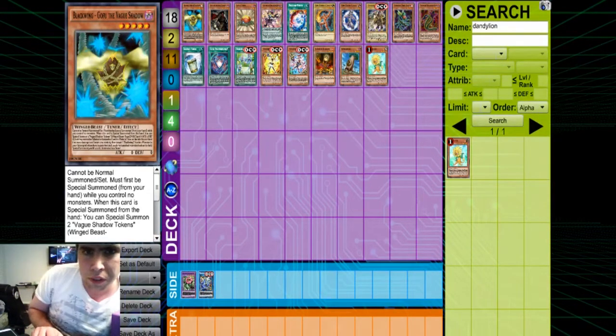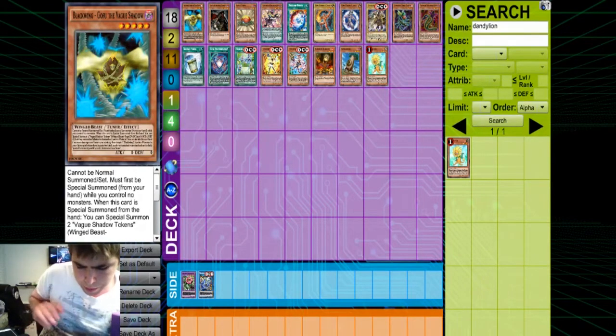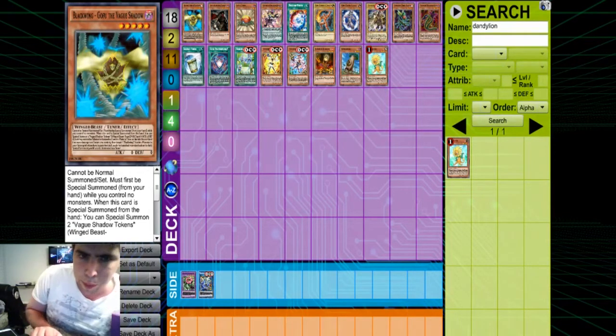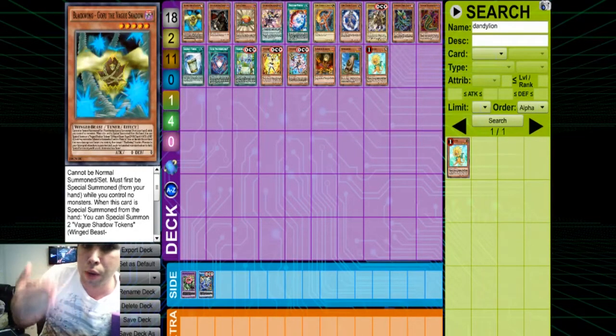Some of these cards are not fully out yet, but the biggest thing with Link Summoning is you want to have ways to open up your zones. Certain decks might not need more than one extra deck monster zone, but if you're playing a Synchro Deck, for example, you want to open up those zones as soon as possible so you can start spamming your extra deck freely. This video gives you ways to start your combos and get the ball rolling.